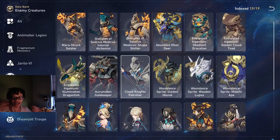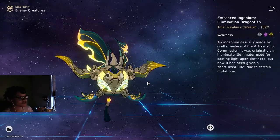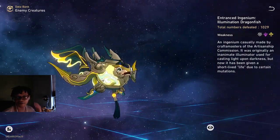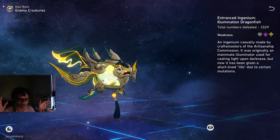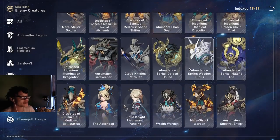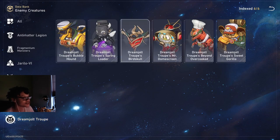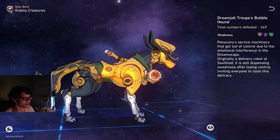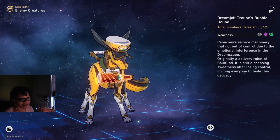There are also enemies that apply debuffs to themselves or their teammates after they die. We have the fish enemy — you've probably seen that goofy-looking fish guy. After it blows up, it does a big defense shred to all enemies on the field, and that counts as a debuff. Then there's the newest Penacony enemy, the little dog — when it dies it blows up and puts a bleed on everyone, which also counts as a debuff.